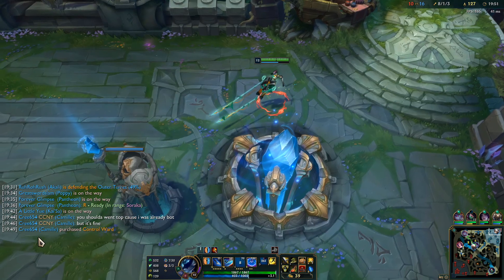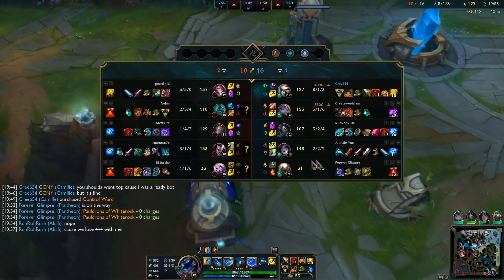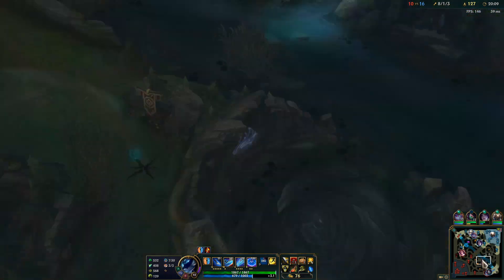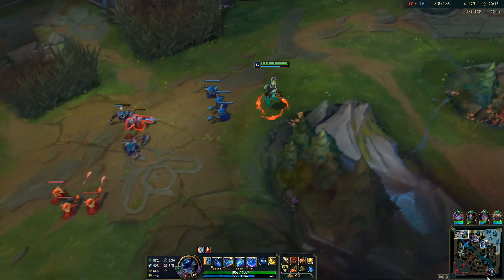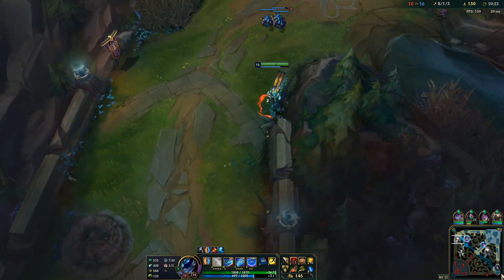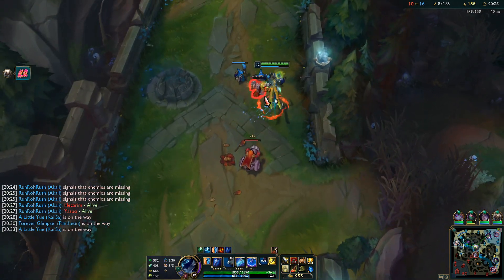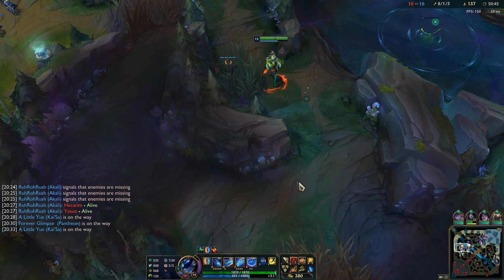600 mana — that's perfectly fine because we do have a Biscuit. She thinks we're looking for a fight but that's not really the case. What I wanted was to be top so she would have to clear the wave, and then I could pick up the bot turret, reset, and move back down. That's literally all I wanted to do. She's dying again sadly — her ult is back up which is nice but she's dying again.